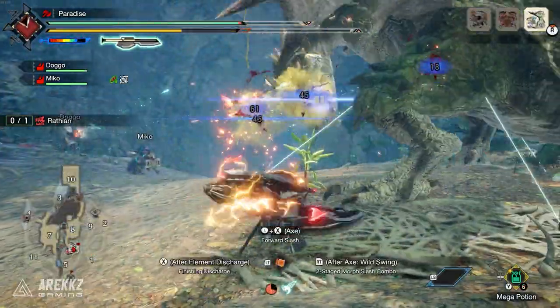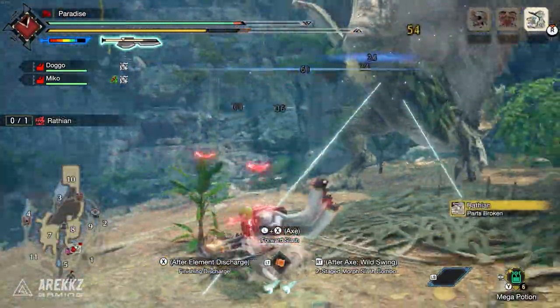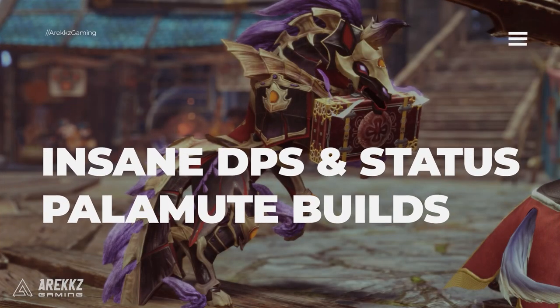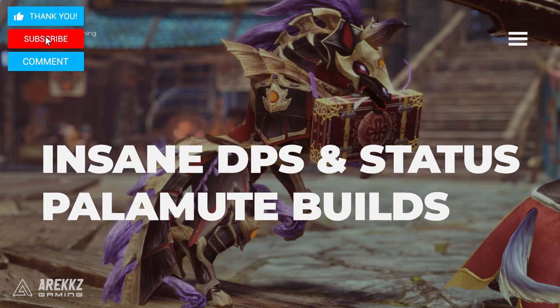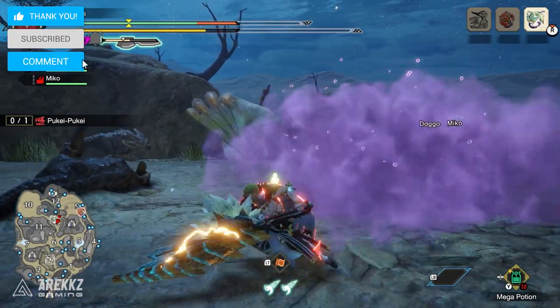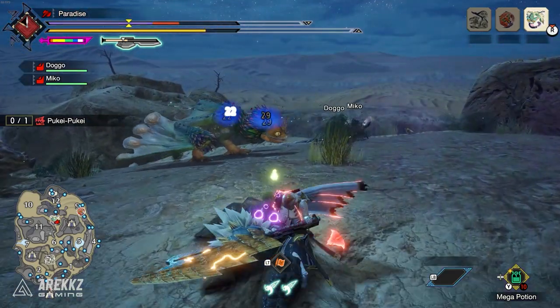So if bringing a buddy that prioritizes damage or status build up is your priority, then definitely consider bringing a Palamute with the build in this video. Do make sure to click like down below to support the video, and of course subscribe for all the other videos we have for you already on the channel. Comment below how you have your Palamutes currently set up, and let's jump into it starting off with the weapon options.